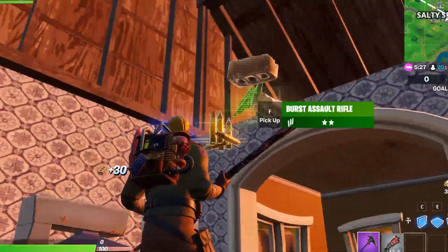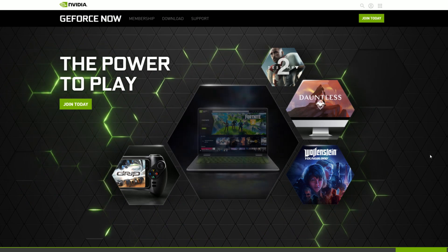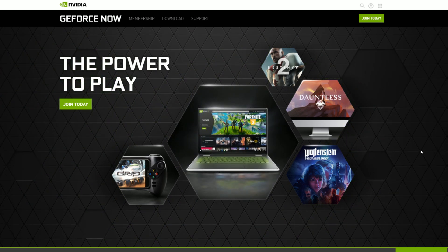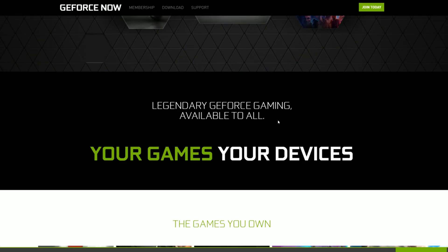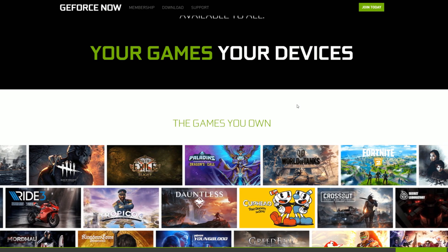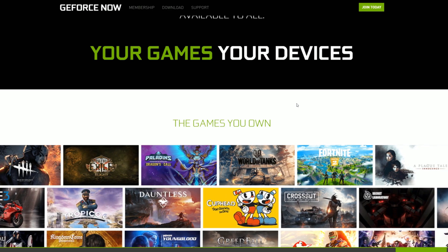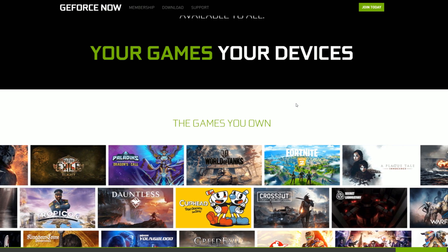So let's pull up the webpage and check it out. We're on GeForce Now's website and you can see some nice promotional pictures. 'Legendary GeForce gaming available to all. Your games, your devices.' So any game that you own on Steam or any of the other platforms like Origin, maybe Blizzard — any of those games — you can stream them on GeForce Now.